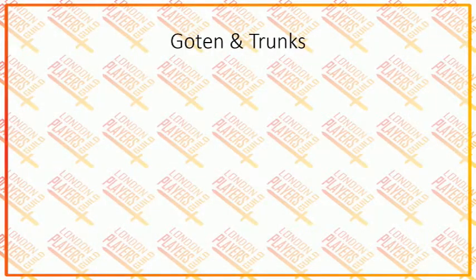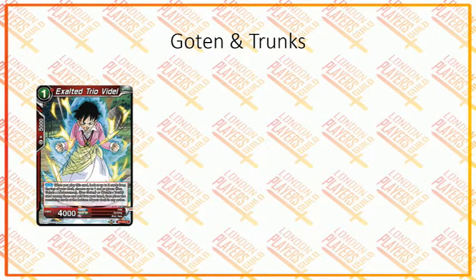Now we go through Goten and Trunks, because they have their whole little archetype in this set. The first important card is Exalted Trio Videl. She's a 1-drop, 4,000 power, and when you play her, you look at the top three cards from your deck and choose one red or green Gohan Adolescent, Goten, or Trunks Youth — she essentially searches for the essential pieces. Then you place the remaining cards at the bottom of your deck.